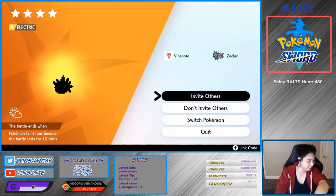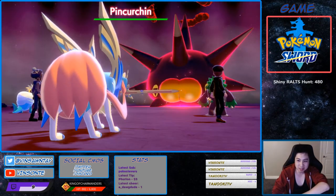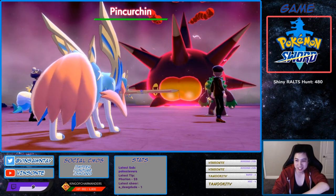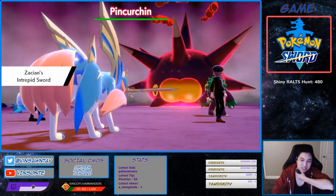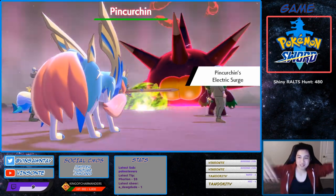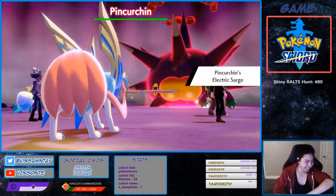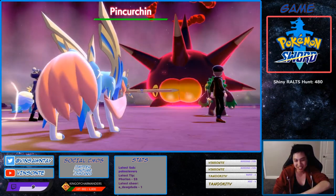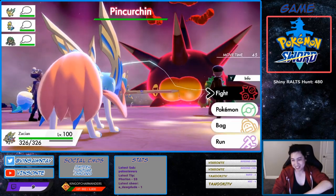Pimperchin right here! So it should spawn Electric Surge. Did I save? Gonna spawn the Electric Surge one. Where does it go? We found it already — first one! I can't Dynamax anyways, you're all good. The fastest find ever!